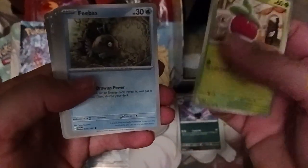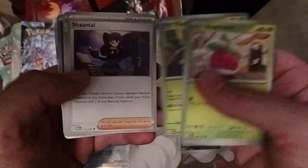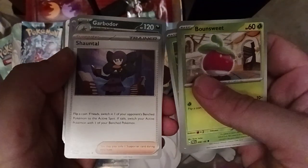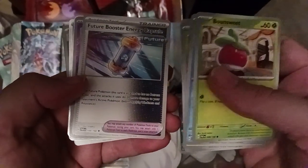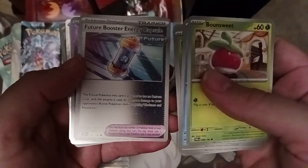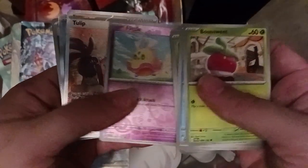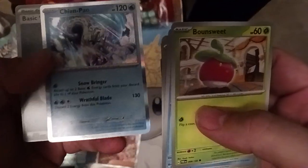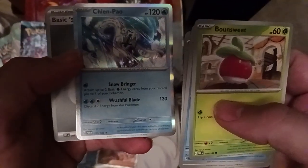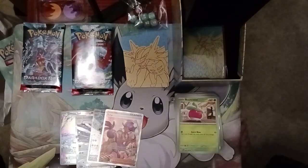Two packs left. We've got Bounsweet, Feebas, Aipom, Pansage, Chansey with the reprint, Garbodor, and the Future Booster Capsule — no longer has a retreat cost and they do 20 more damage to opponent's Pokemon. Flittle, and then the full art Tulip card — she's talking to Dendra, cool. And then Chinpow with Snowbringer. So yeah, they all let you bring energy from the discard pile and put them onto Pokemon on your bench.